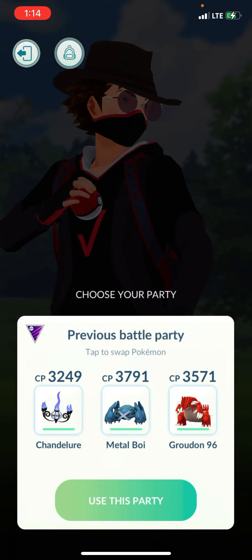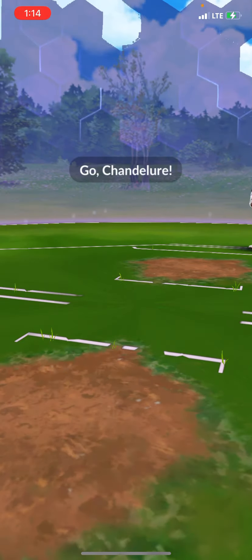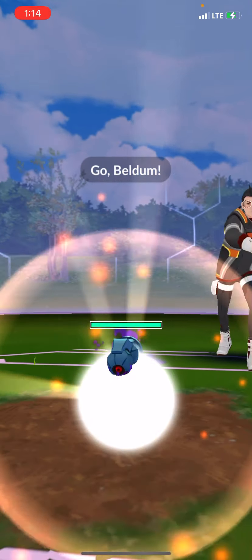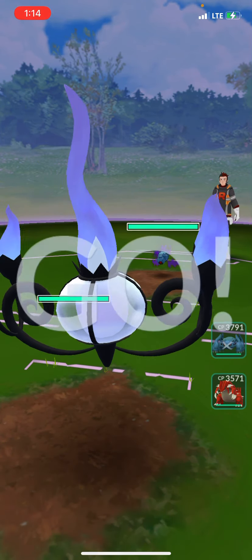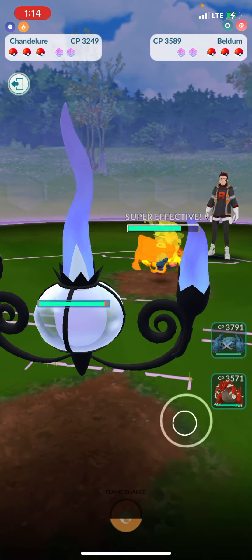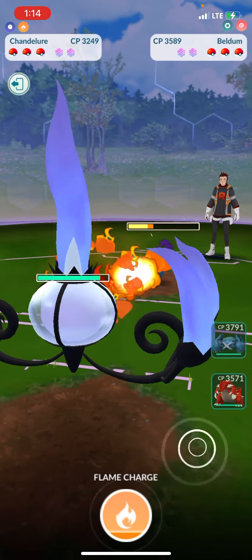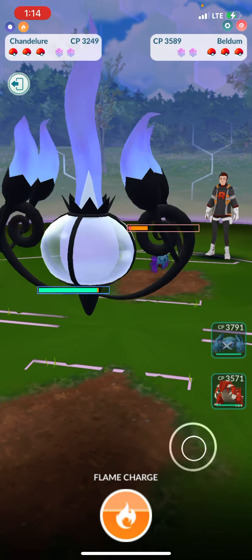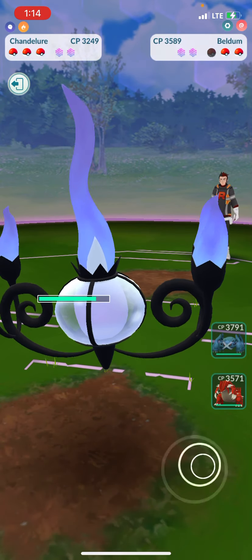Alright, here we go — we got Arlo. At this time Arlo actually leads with a Beldam, which is perfectly fine. What I can do with this Beldam is just start gaining energy off of it, so by the time it goes down I have almost enough energy for two Flame Charges.